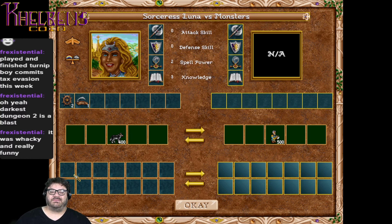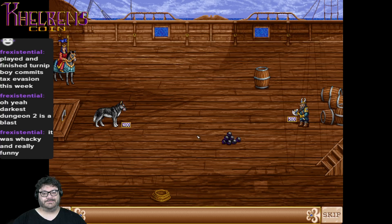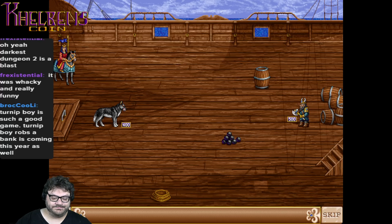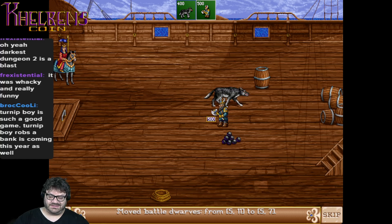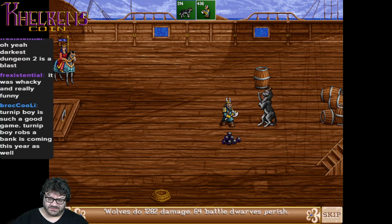Our next deathmatch features classics — 400 Wolves taking on 500 Battle Dwarves. Who's your pick? Good luck to you. Wolves get the first hit and they attack twice, which is why the Battle Dwarves have more numbers.